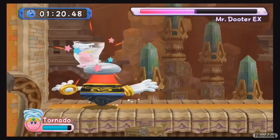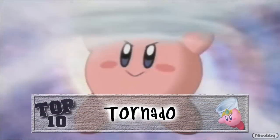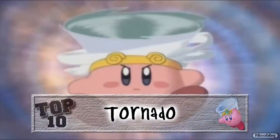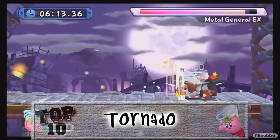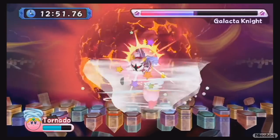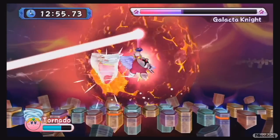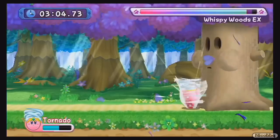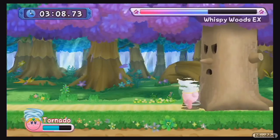Kirby can transform into several earth elements, such as water, fire, grass, and wind. The last one is the most interesting of the bunch, because Kirby can turn into a tornado. While using this power-up, it is not easy to control where you're going to end up — but isn't that how tornadoes work anyway? This power-up can also be used to reach higher grounds in a stylish way. Speaking of stylish, Kirby has a tornado on top of his head — how cool is that?